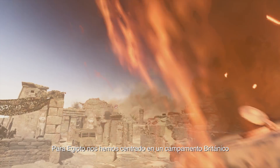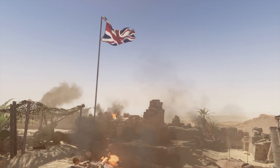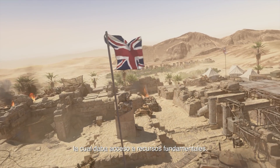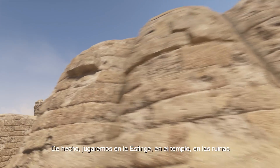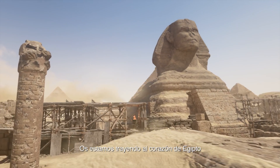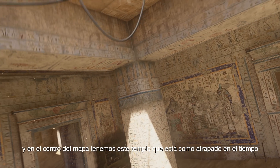For Egypt, we focused on a British encampment stationed at the Giza Plateau in order to control the Suez Canal. The Suez Canal was the key to keeping the War Machine rolling as it gave access to critical resources. We actually get to play on the Sphinx, the temples, the ruins — we're really bringing you to the heart of Egypt. And in the center of the map, we have this temple that's kind of trapped in time.